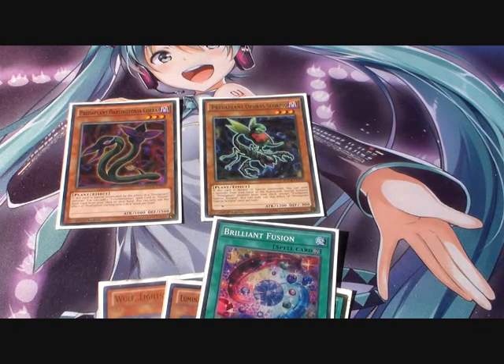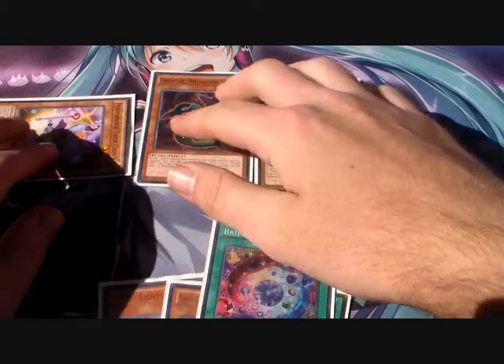Now, this means because we've already used up a Normal Summon, we can only Normal Summon one more time because of the Brilliant Fusion. Because we discarded the Trickclown and Trickclown got sent to the Grave, it gets Special Summoned onto the field.